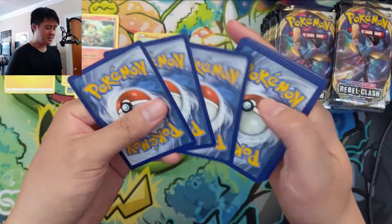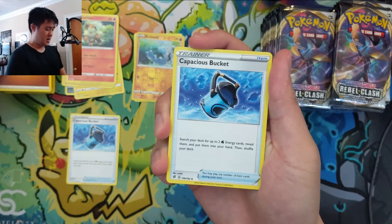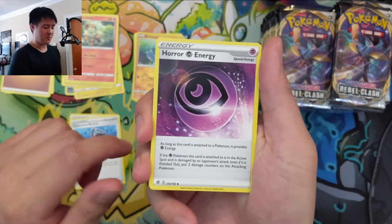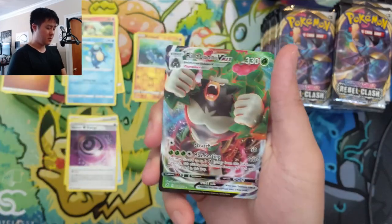Hope everyone's having a good day and a good weekend. Hope everyone's able to stay safe and healthy — things seem to be starting to open up, but no matter what, just be careful. Another Capacious Bucket — not a bad uncommon. Oh, this might be my favorite one: maybe Speed Energy, then Horror Energy. Palpitoad, a Metapod reverse — can we get a first Boss's Orders?